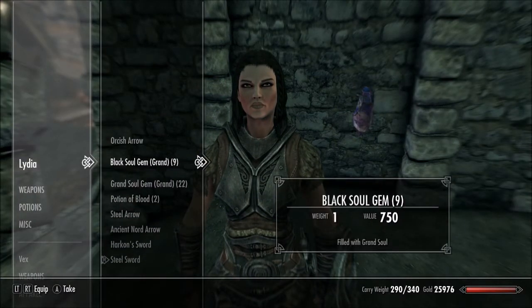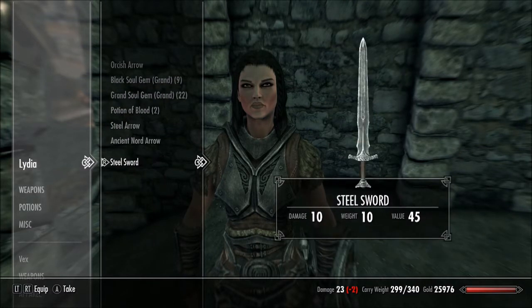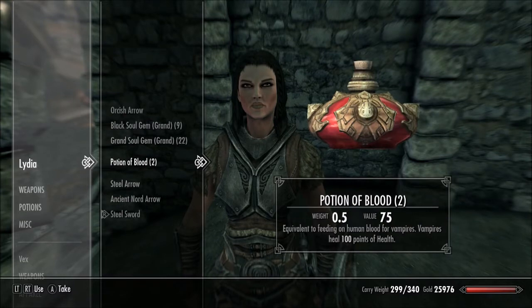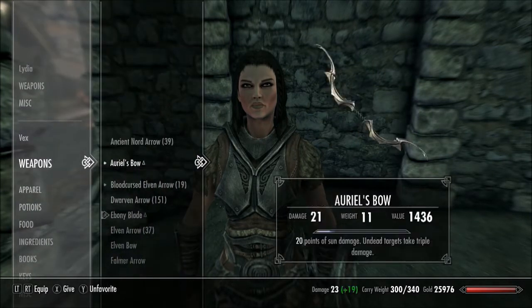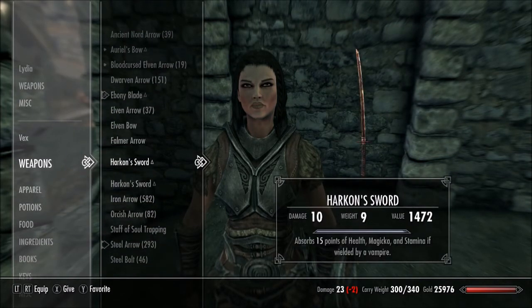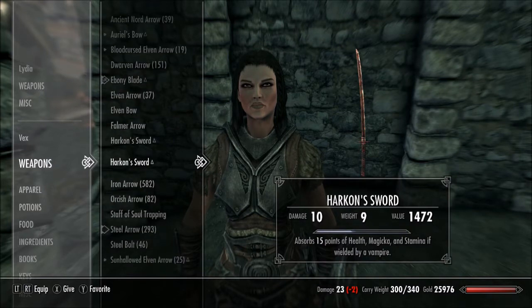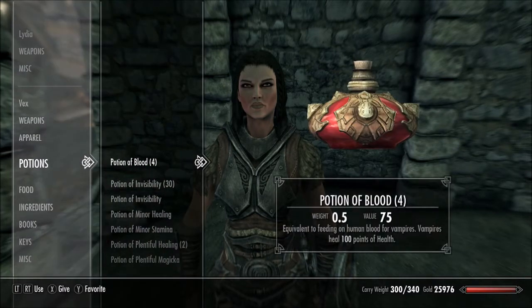If I go over to Lydia and ask her to trade, she will have what I dropped. I've been duplicating grand soul gems and black soul gems because I really want to level up. I just picked up Harkon's sword — I have one — and two potions of blood, so that leaves me with two swords. It also apparently refills your enchantment. That's the one I originally had and that's the one I just duplicated. If you have potions, I had two to start with and now I have four.